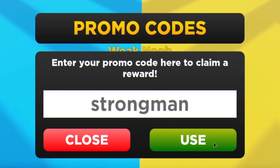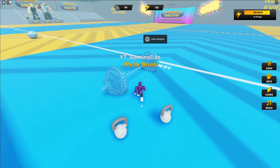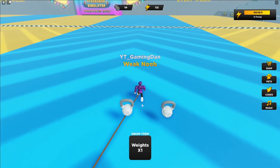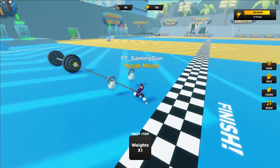And then finally, guys, we have the code strongman. Click on use — and as you can see, I've already used this code. Keep in mind, guys, whenever new codes do come out in this game, I will always make a new video showing all of the new working codes, so stay tuned for that in the future.